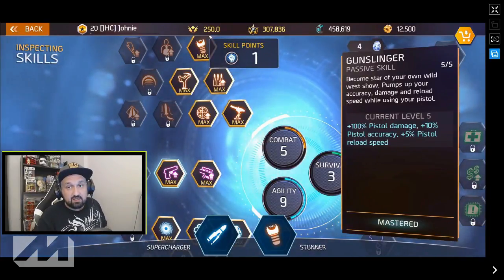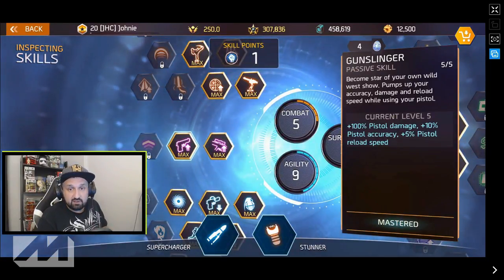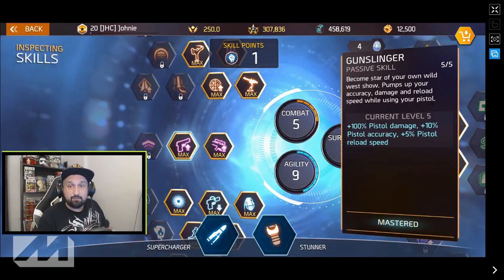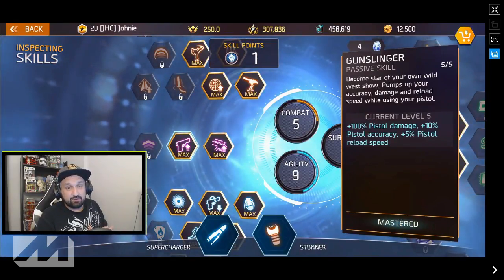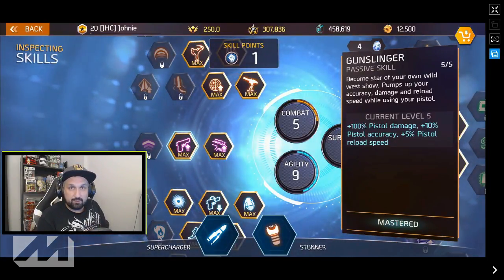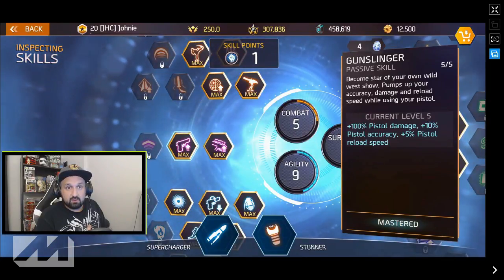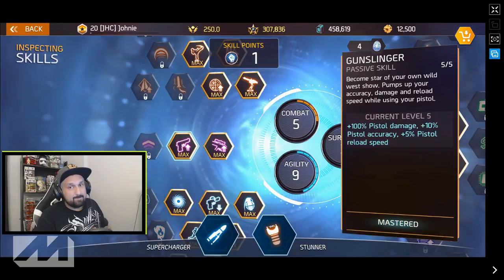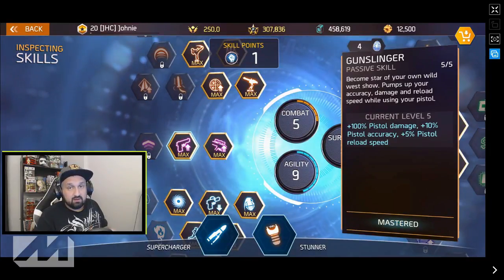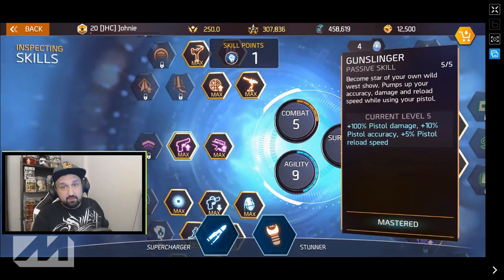The last one I want to check out is the gunslinger skill — you have to try it. It needs a bit of investment, but since you're already investing in agility anyway, gunslinger doubles the damage on pistols, gives 10% pistol accuracy, and 5% reload speed on the pistol. This is one of the best skills in the game — some people are doing the whole silver arena with only pistols. Get a decent pistol with a decent fire rate and magazine, and it will carry you. I tried it and don't regret it at all.